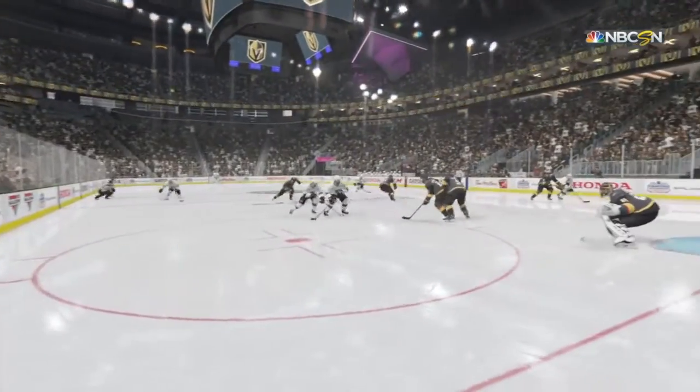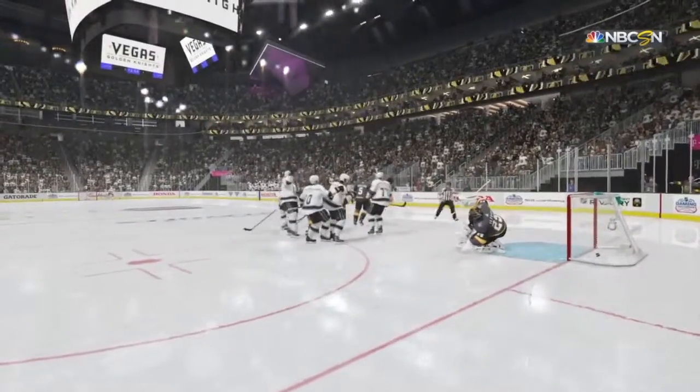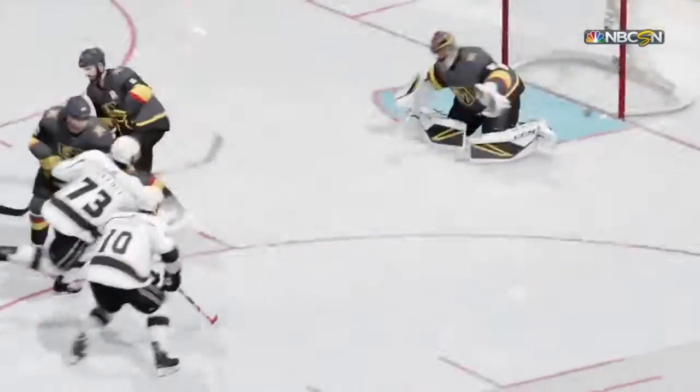This puck was always in a shooting position. What a great play. To get it close to the goaltender, you're looking for a place where the puck can be delivered. The 5-hole's always a good choice.